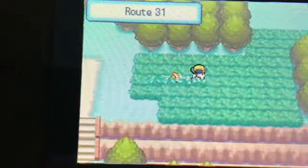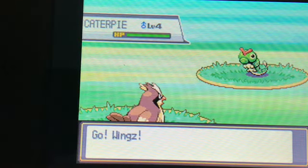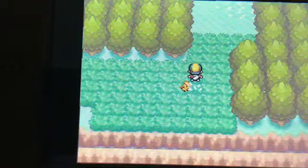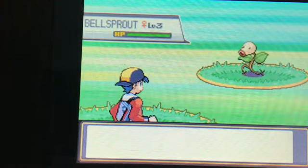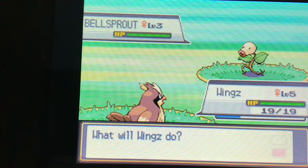And we've reached Route 31. Now, Route 31 — there isn't really anything new on this route except for Bellsprout, which is a Grass/Poison type. I like to think of it as the counterpart to Oddish and its evolutionary line. It's an okay Pokemon to have at this point in the game. If you didn't start off with Chikorita, this is a good Pokemon to substitute if you're using a Grass type on your team.